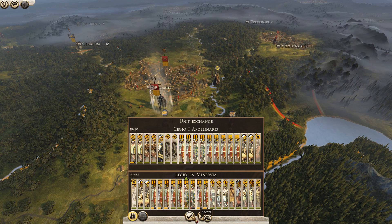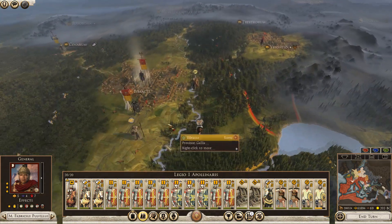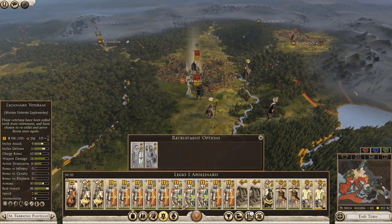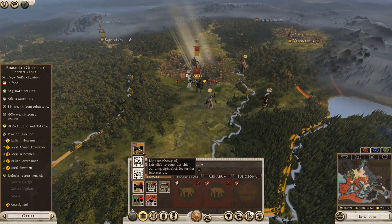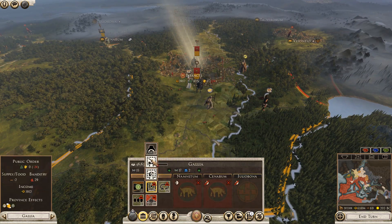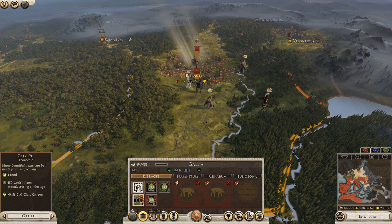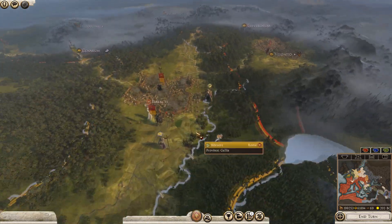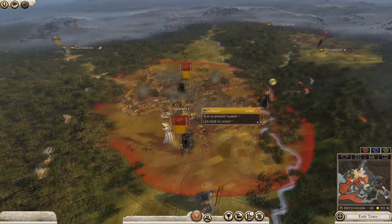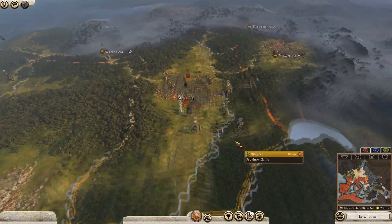We'll give them another one of those. We must have lost a unit - I think we can recruit here at the moment. Let's just convert that - certainly don't want that. We're certainly going to need a barracks. We've now got this captured - we've got control of this area.